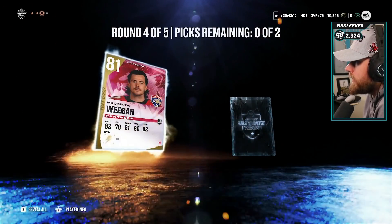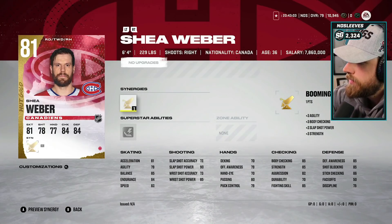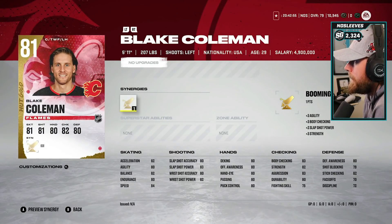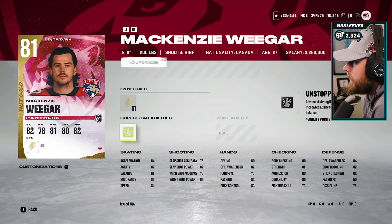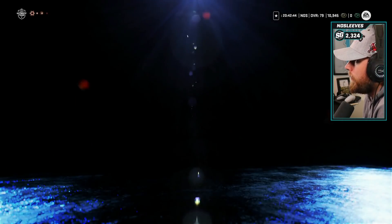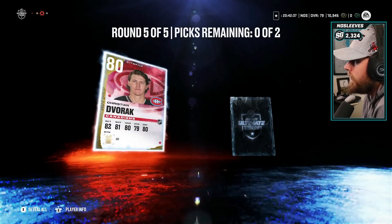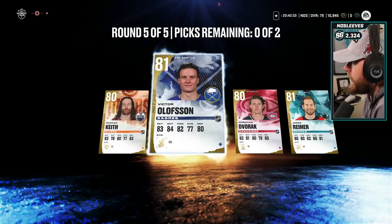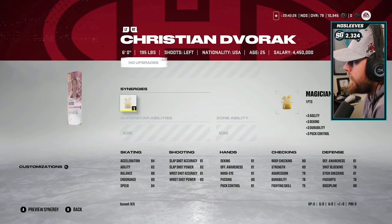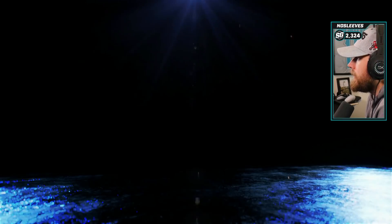Next round we've got Shea Weber, Blake Coleman, McKenzie Weeger, and Scott Laughton. Shea Weber is quite slow, so Thunderclap and booming shot just isn't all that great. We've got Blake Coleman, McKenzie Weeger, and Scott Laughton - some rough choices here. We're going to go Coleman and Weeger, though really only Coleman will make the squad. Last round: Duncan Keith, Victor Olofsson, Christian Dvorak, and James Reimer. Victor Olofsson's not bad, Duncan Keith is solid. We're going to go Keith and Victor Olofsson.